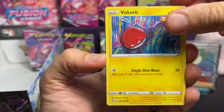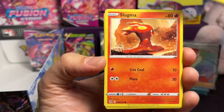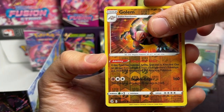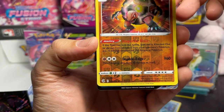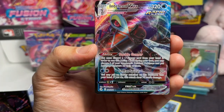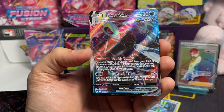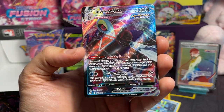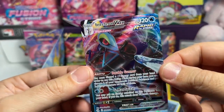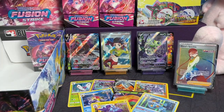We have Voltorb, Pansage, Cufant, Gligar, Slugma, Golem — there's something. There's something — oh yes, there we go. We got at least a VMAX! What kind of VMAX is it? Oh — Inteleon VMAX! Really cool. Look at that — it's like shooting a water gun. There you go, Inteleon VMAX. Very, very cool. Let's put that over here. Excellent. I like it. We've got a nice spread — and we still have one more pack.